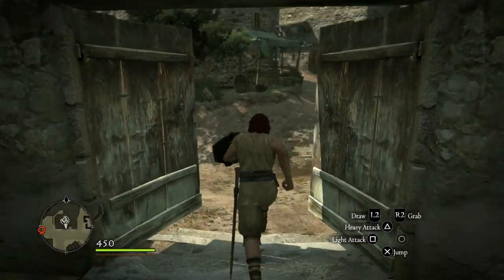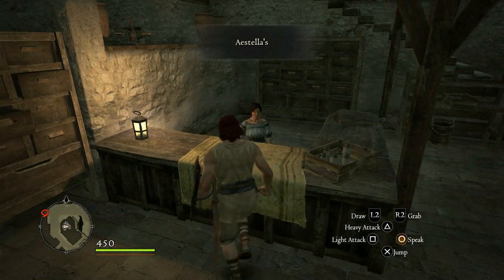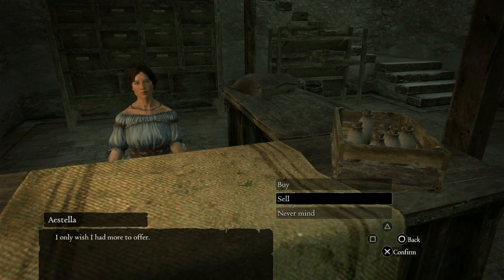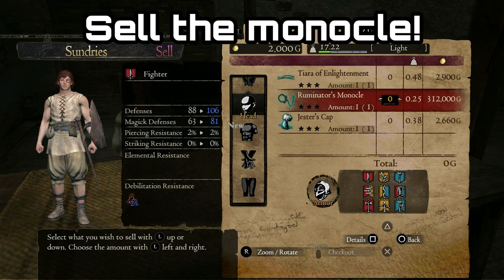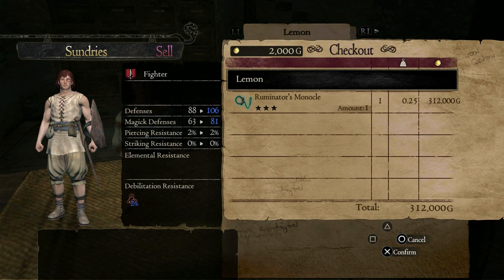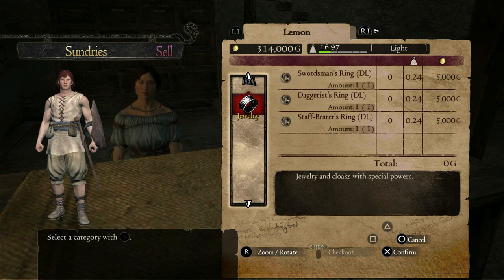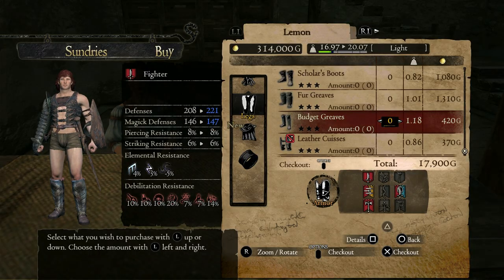After you've got your items out, you're going to want to come out of the inn and head across to the item shop. The Ruminator's Monocle that we picked up — I said it had a greater use than just its equipment value, and that thing is its gold value. If we sell it here to the item store owner, you can see it's worth 312,000 gold, which is an extreme amount of money at this point in the game. If we look at all the other stuff, even the good equipment is like 2,000 or 3,000 gold, maybe 5,000 for the ring, and curatives are like 70 or 120 gold. So this is going to be a massive, massive boon for you at the start of the game.